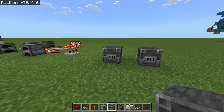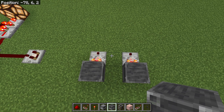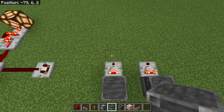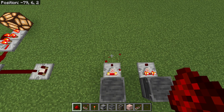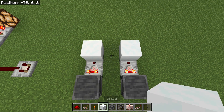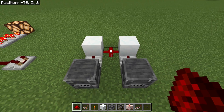Let's start by assuming we've got two different signals coming in and we want to compare them. I want to know whether they're equal, and also if one is higher, which one it is. At the moment both of these are giving off signal strength 5. What I can do is use a block in front of them, just here, with a redstone dust in the middle, and this will always be the highest of the two. Because they're both 5, that's fine — it's still 5.